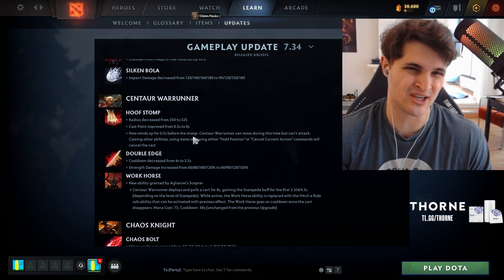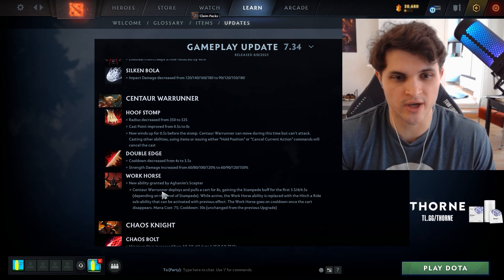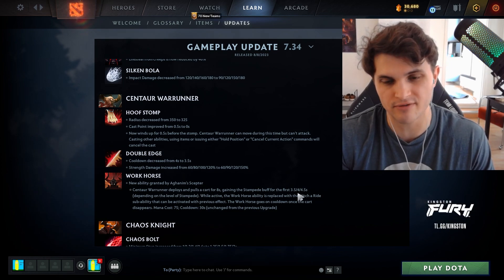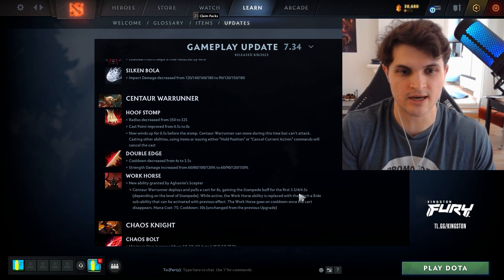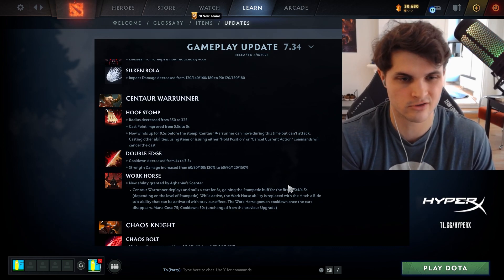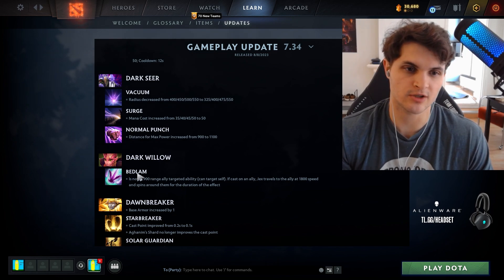Centaur received a nice buff — you can now move during the cast time of Double Edge Stomp, pretty much guaranteeing you'll hit people in lane if they're ever slightly out of position. His Aghanim's Scepter also got a buff giving him a separate Stampede, so if you go third-item Aghs you can suddenly farm the map and still have Stampede available for escapes, giving you many more options.